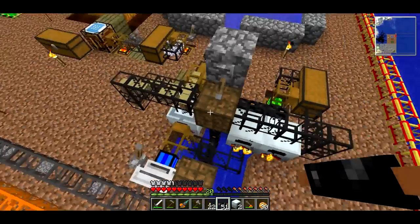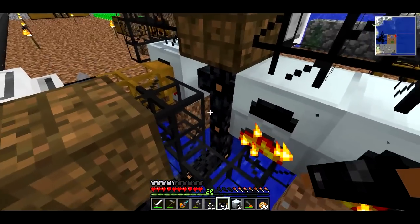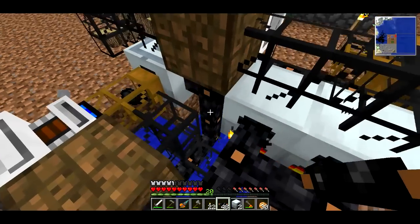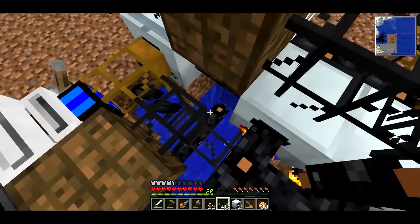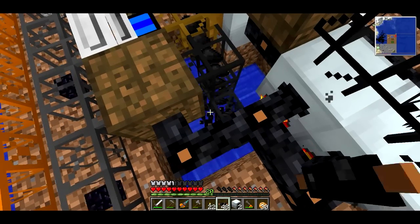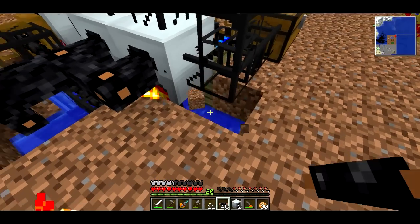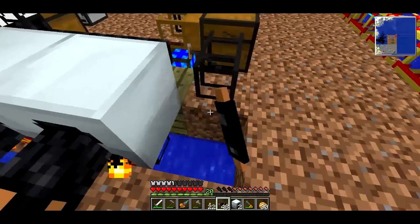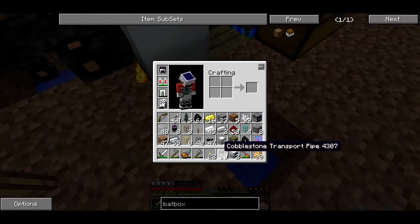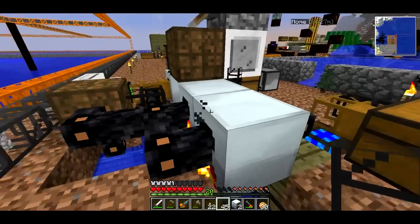Let me put some coal in and try to get this thing powered. I don't understand why the power from one generator isn't reaching the other. I'll try just powering it directly from above — I don't even need the stuff going down and around anymore. I don't understand why that wasn't working; I'm sure somebody will tell me in the comments. Now we have two generators that are each going to get some of that coal. These things should stay stocked with coal.